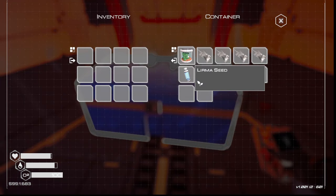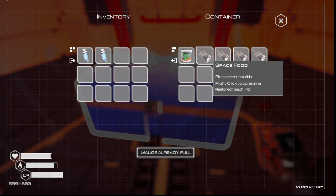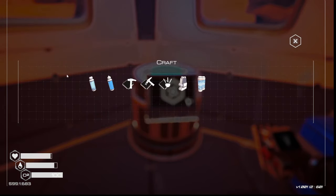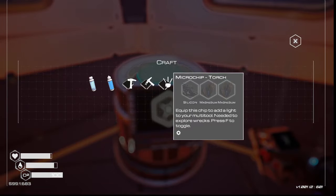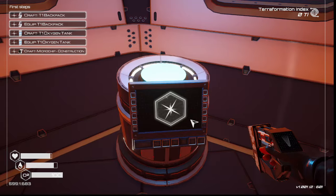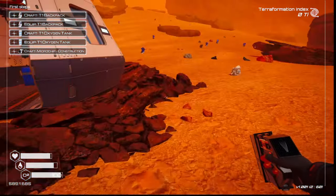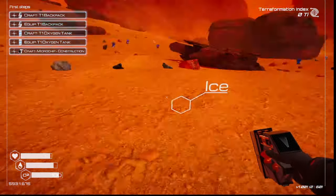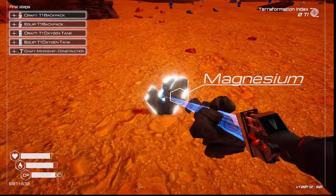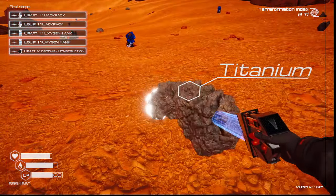I've got a storage crate, a seed, and oxygen. Let's take some oxygen and food with us. It wants us to craft a tier one backpack — I need two iron. Out here I can see silicone, ice, and magnesium. I'm assuming I'll need that. Let me just get titanium.